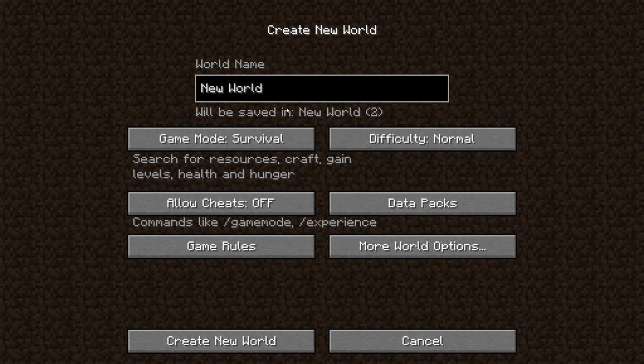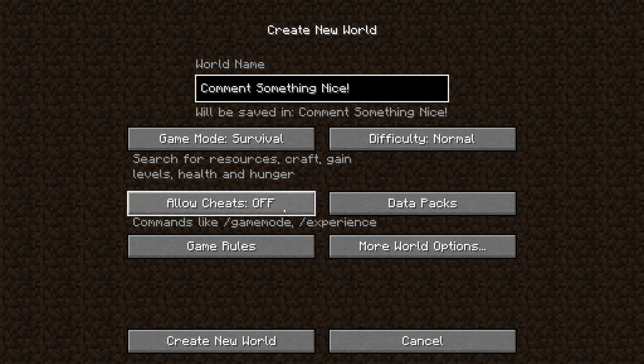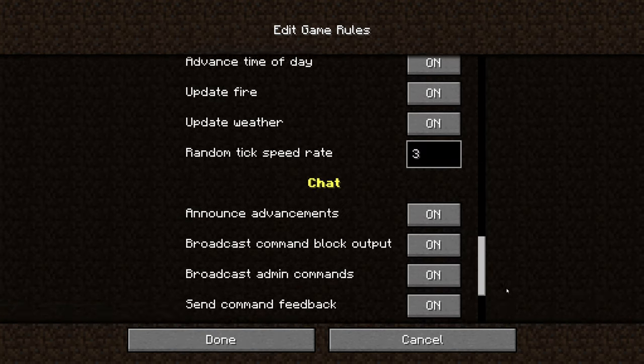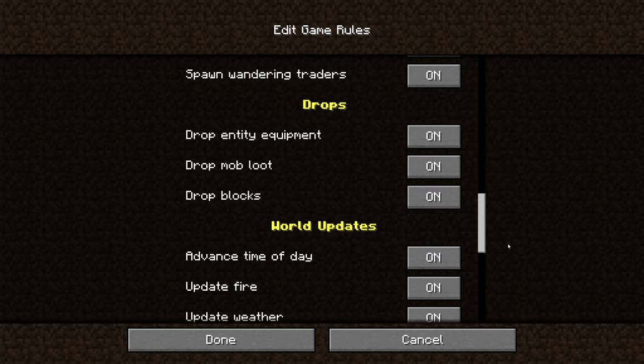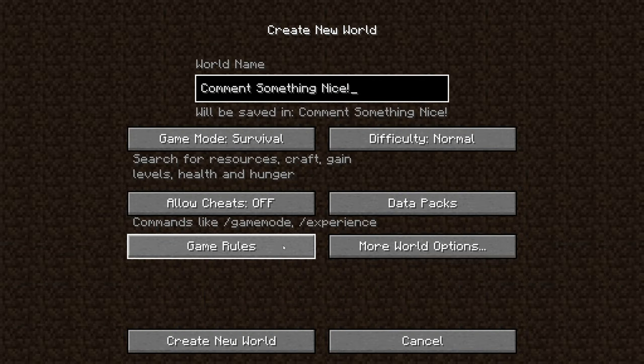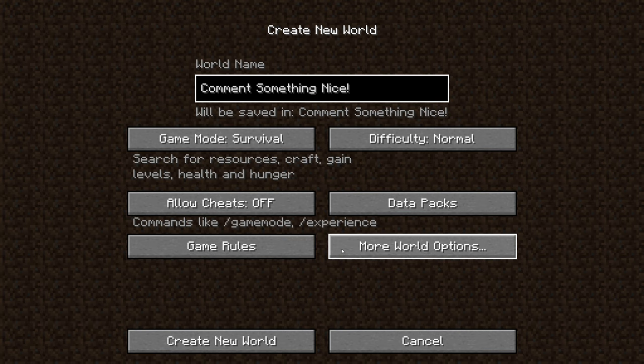When starting a brand new Minecraft world, you're going to want to give your world a name. I recommend picking a name that correlates with your goals in the game — don't think too much about it though, it's just a name. I recommend making sure that you have your cheats off, because cheating is a temptation in this game and it's more fun if you don't cheat.